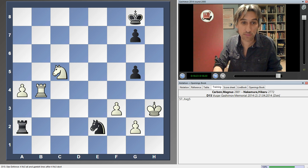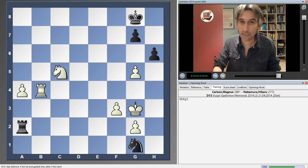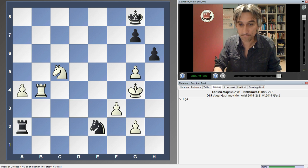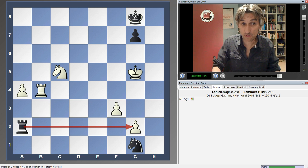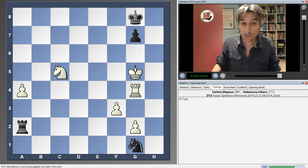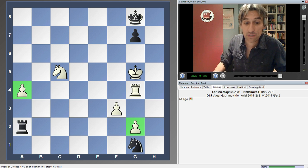Now if pawn takes pawn, knight e6 will win this pawn back, and the king is already in danger. Off to g5 — there are a few checks from Nakamura but this is going absolutely nowhere. The knight is dreadfully placed, controlled by white's rook. There's a threat to play rook takes g2. Carlsen just stopped that with rook g4 — the rook doing an excellent job protecting both pawns. White still two clear pawns up, and Nakamura decided to resign.